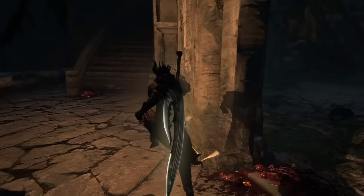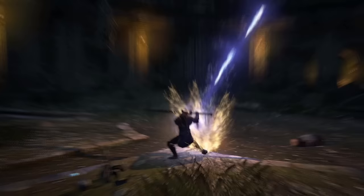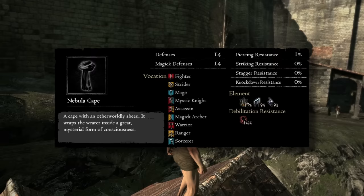I'll talk about those skills in more detail in the skill and Erocles sections of this guide. For cloaks, use whichever cloak helps round out your debilitation resistances. If you don't need any more debilitation resistances, consider getting the Nebula Cape from the Everfall — this underrated cape has the highest elemental resistances out of any cloak in the game.